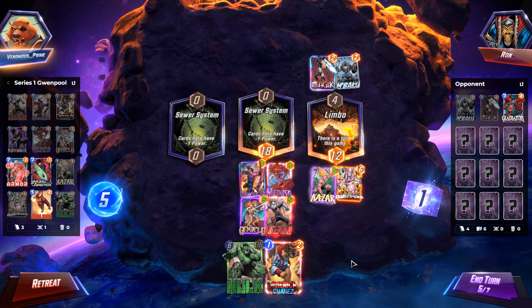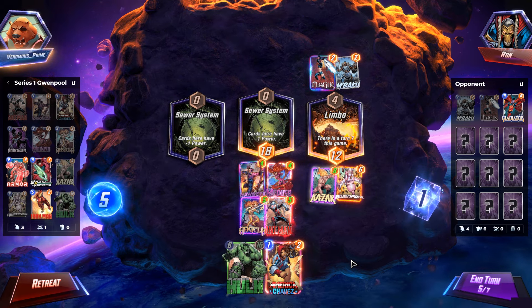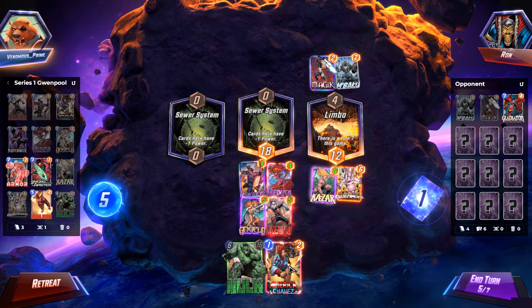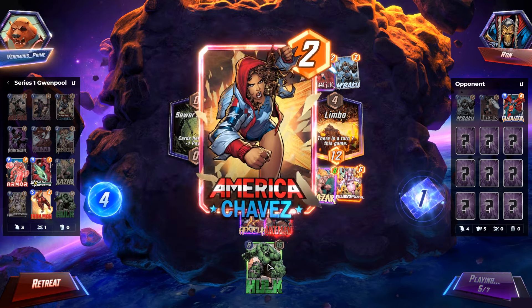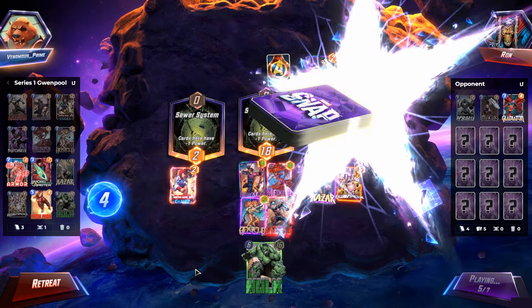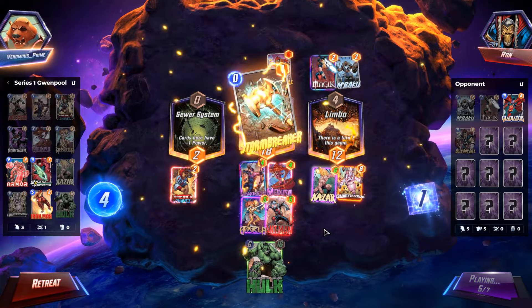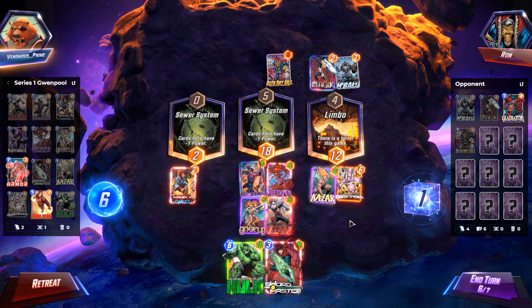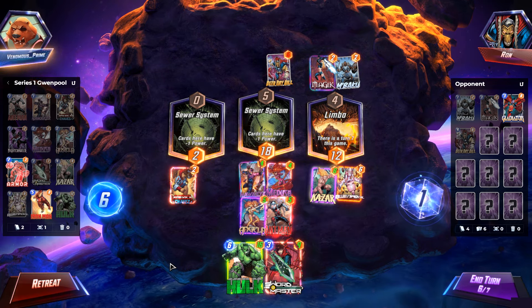Magic coming down — no more Quantum Tunnel. That pesky Magic says no to that. Going into a turn seven isn't exactly great for us, especially since most of our big cards are already out. I think we just go with an American Chavez play here and rely on Hulk smashing the Sewer System. I've been seeing the Sewer System a lot — it's all over the place.